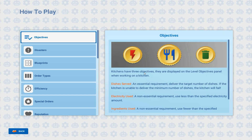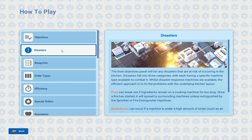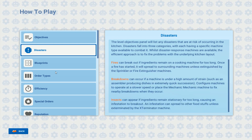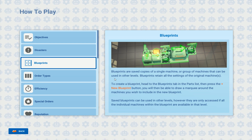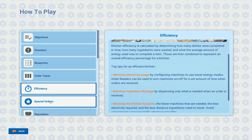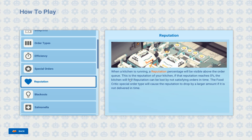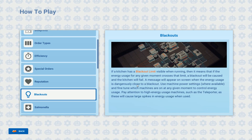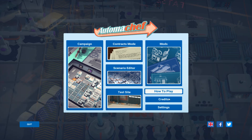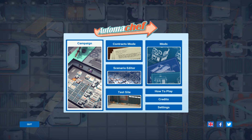Kitchens have three objects - they display electricity, disasters, fire breakdowns, blueprints, all types of restaurant. But this is not how to play and I need a kind of tutorial. I see reputation, salmonella... I don't know, should I just play a campaign?